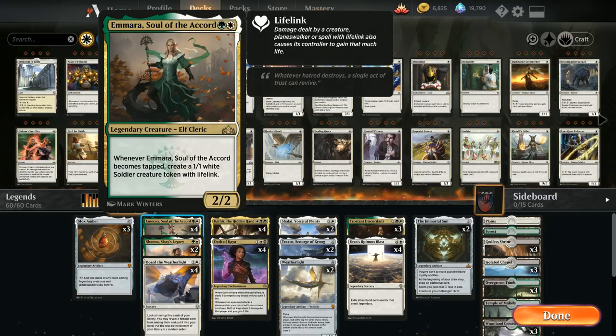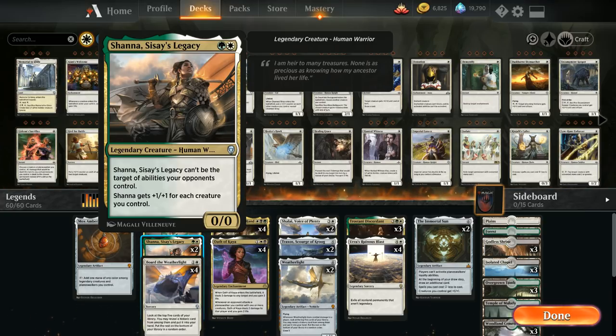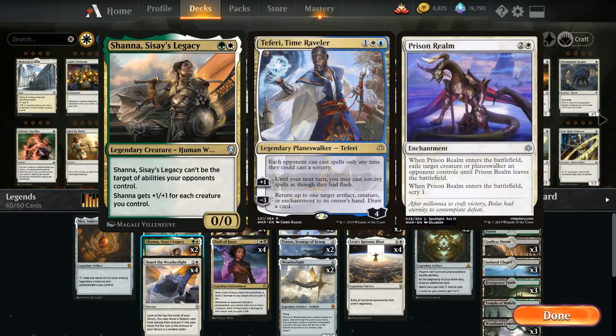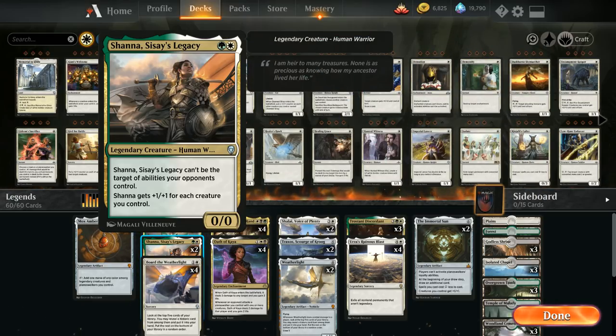So we have a bit of a token theme because of the legendary creatures we include in our deck, and we'll build around that go-wide token theme a little. We also have two copies of Shana, which is a payoff for going wide since Shana's power and toughness each equal the number of creatures we control. She also cannot be the target of abilities our opponent controls, which is very relevant against Teferi, Time Raveler — it can't bounce Shana. Prison Realm also doesn't work on Shana since that counts as an ability targeting her.